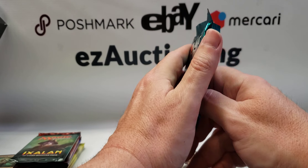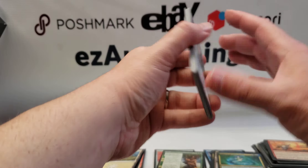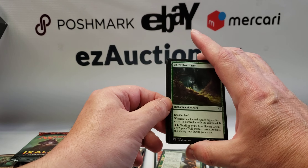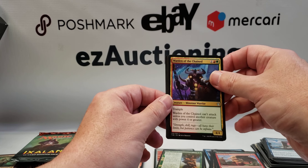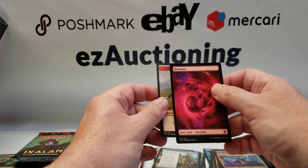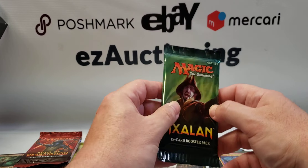Theros Beyond Death — we only have one pack of these. So far nothing spectacular. Wolfwillow Haven — good uncommon — Fateful End, Warden of the Chained, Threnody Calls the Dead — nice for a zombie deck — and a nice full-art mountain. And a Satyr token.